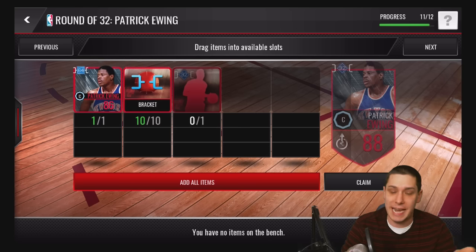Last round we took the 83s and turned them into 86s, and now we're going to be turning them into 88s. So we need to take that 86 player and put it into the set. Then we're going to take 10 brackets for each one — we're going to need those to turn it into the 88 as well. And then last but not least, you're going to need a round of 32 elite player.